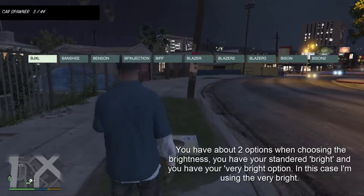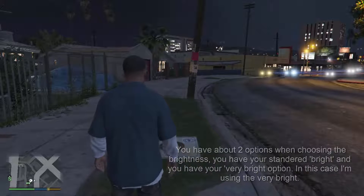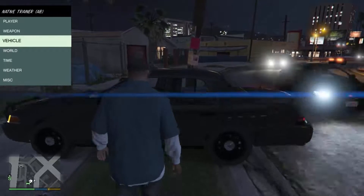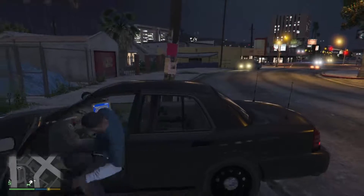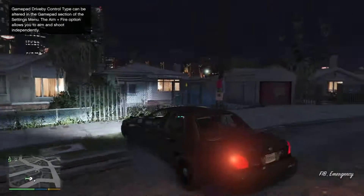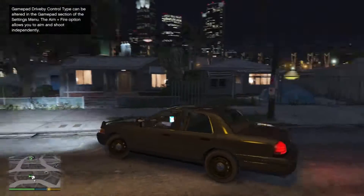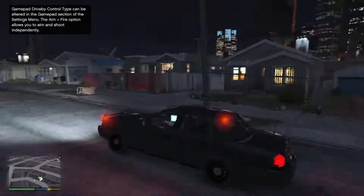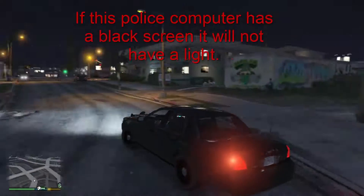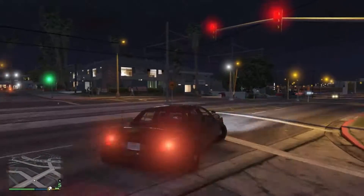I'm going to go ahead and spawn my police car and show you guys the lights and everything. I noticed when the vehicle is parked or turned off the running lights are on — that's something I think was added. You will see that the tail lights and reverse lights are brighter. The police computer is also brighter, but it will only be shown if it's actually originally on. It is really cool — I would recommend getting it.